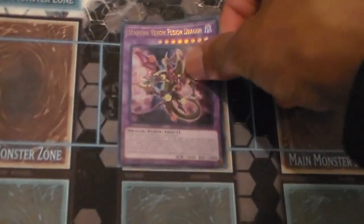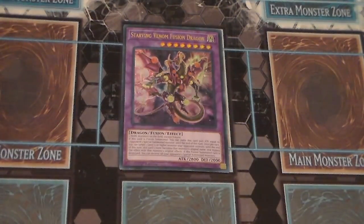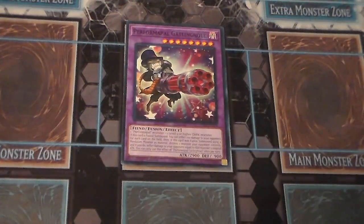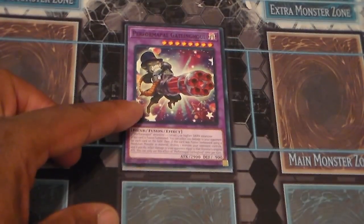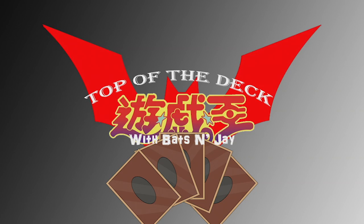Starving Venom Fusion Dragon — something you might need to use Instant Fusion to actually summon; you can't use tokens for it. It's got a pretty good effect and you can target some dangerous things. Gatling Ghoul is functional — your cowboy for the deck — and you can also pop a monster depending on what you use. That is it, guys! Like, comment, and subscribe, let us know what you think of these test decks, and we'll talk about another deck next time.